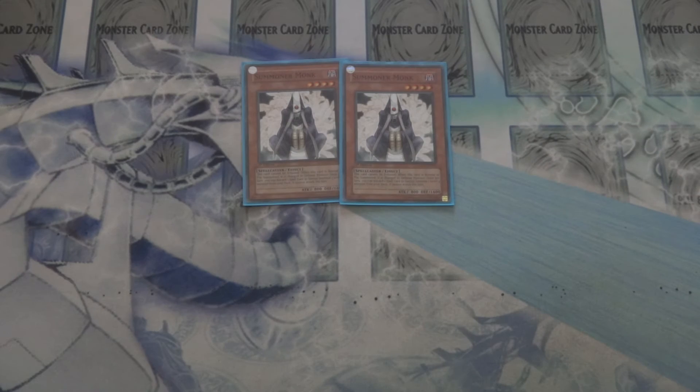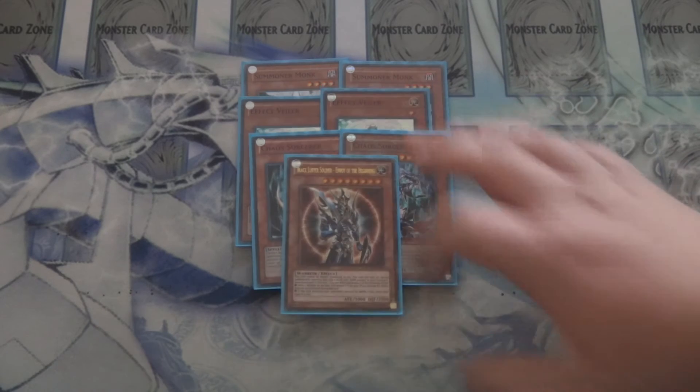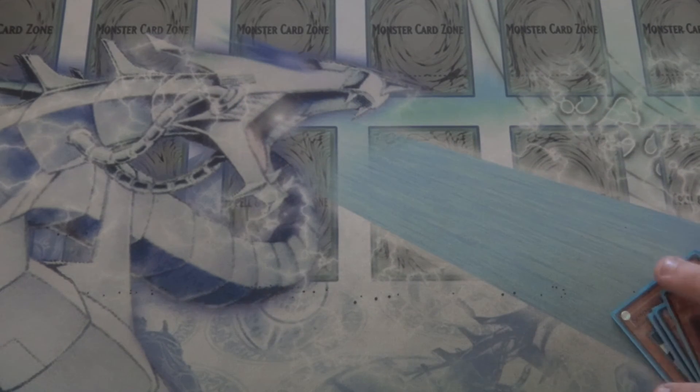For the support monsters, I run double Summoner Monk, double Effect Veiler, and the Chaos trio — double Chaos Sorcerer and Black Luster Soldier - Envoy of the Beginning. That is it for the monster lineup.